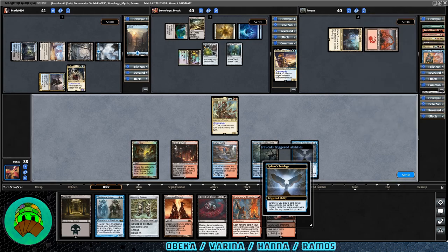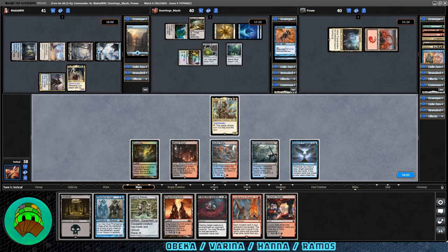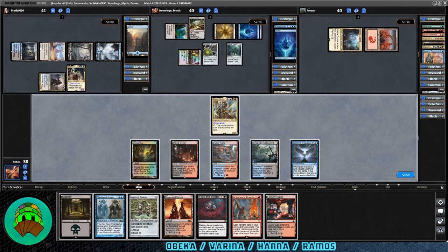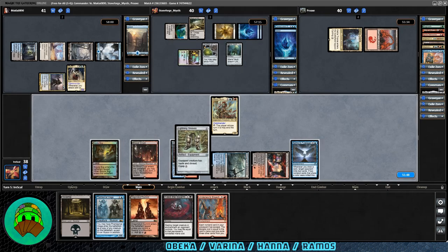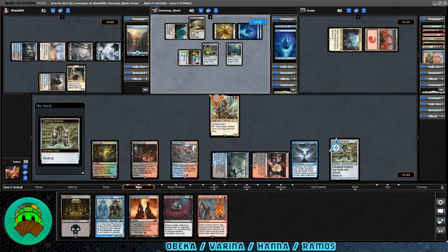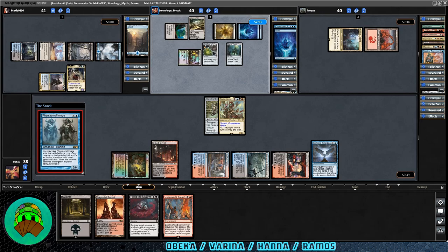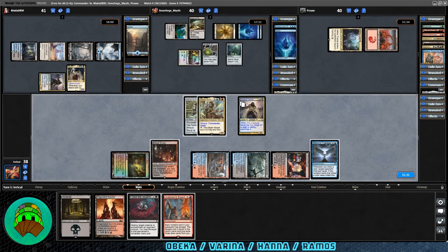Sphinx's Tutelage will trigger — let's hit Hana this time. Consecrated Sphinx milled. Is that Consecrated Sphinx? Yeah, that could stay there. And an island. We get Luxury Suite. Let's go ahead and play Luxury Suite. Let's play some Lightning Greaves, equip to Obeka, and then let's get down Phantasmal Image with Death Touch, copying the Diograph Captain. I think that will be good. Now we have a good blocker. Let's pass it off.